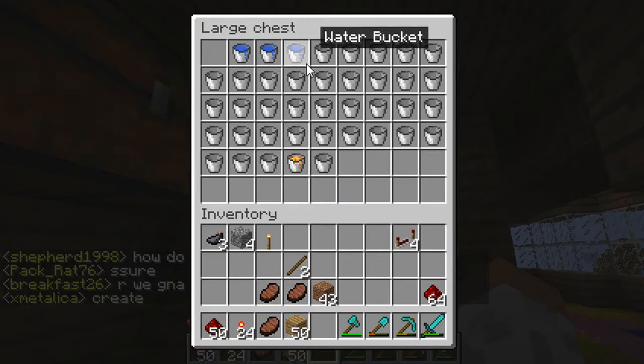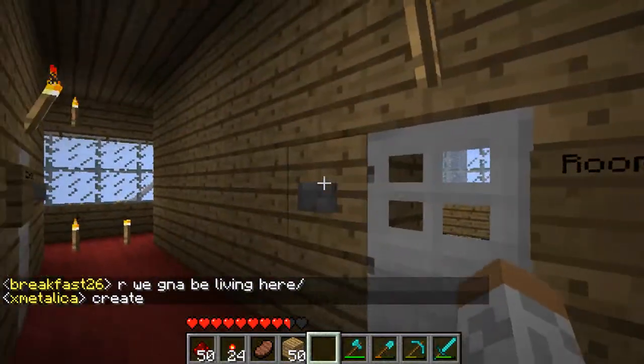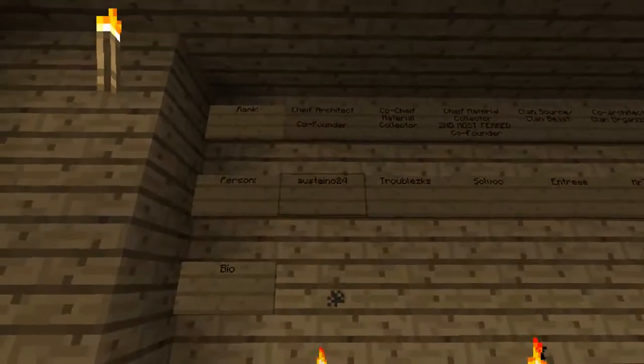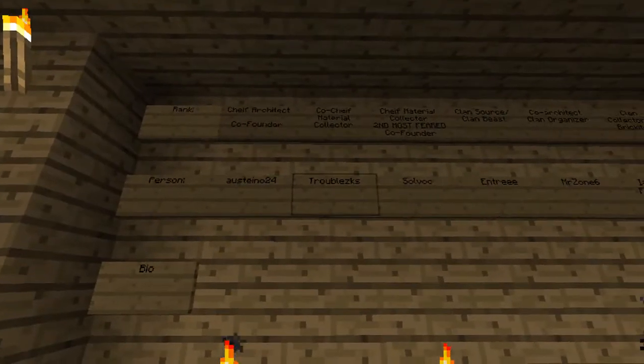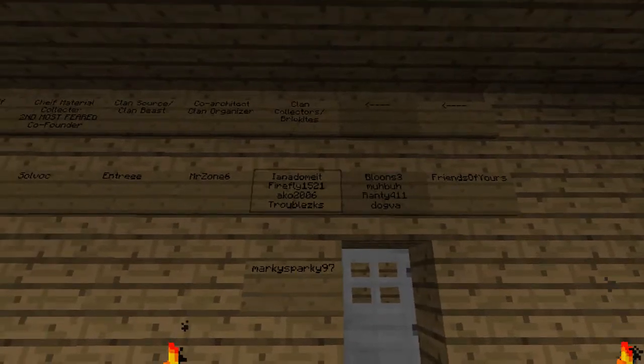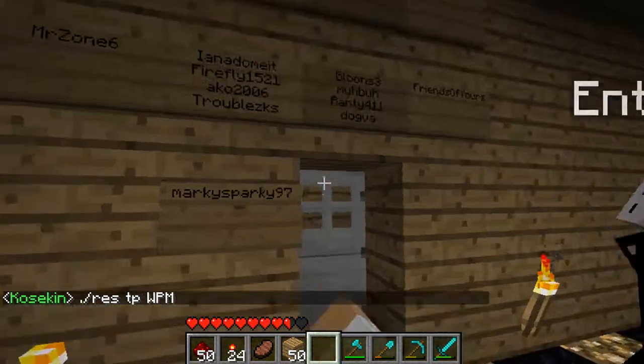Those are pipes for the pig corner. This is our room of ranks — it basically shows everybody that's in Brick Squad right now and all their ranks: Clan Beast, co-architect.